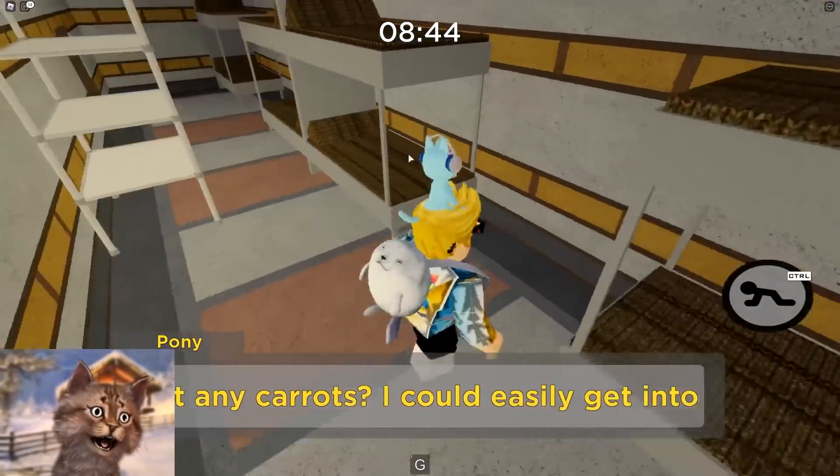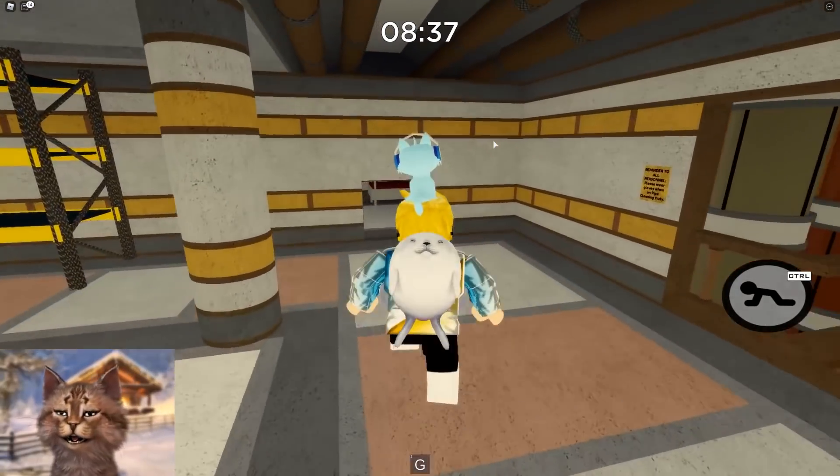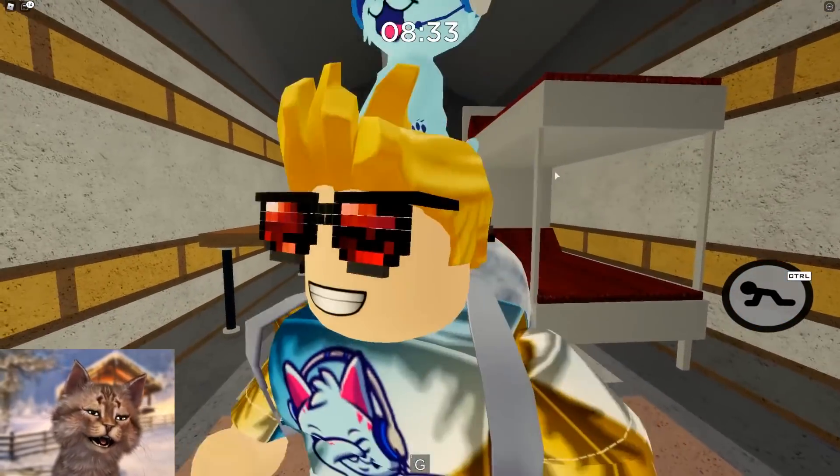Head inside here and you want to look for an egg in one of these rooms. It's not this room — it might be in this one right here. Is it in this one? Yes, right there. So we got the second one.